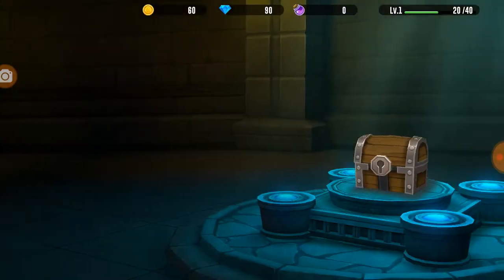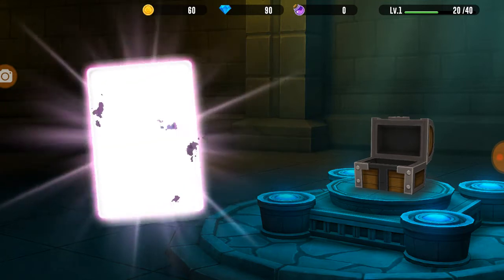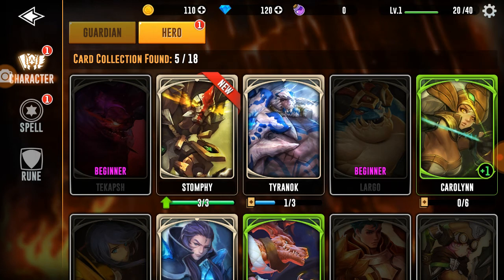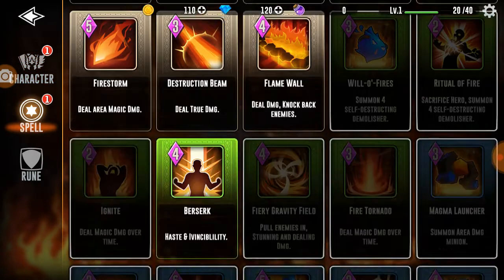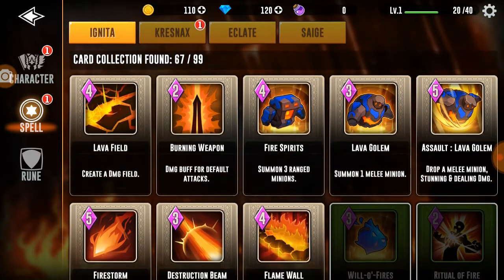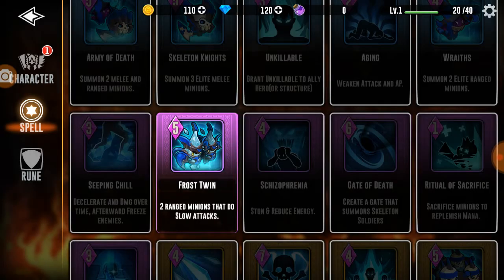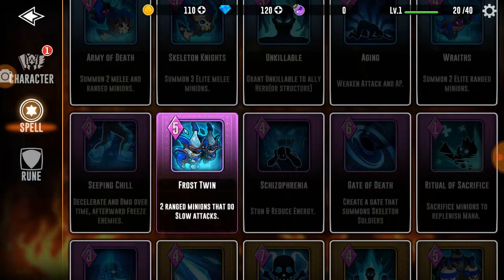Win all training battles - 30 gold, 30 gems. Frost twin - ooh, let's check this out. I got a new hero - it is a white hero though. We did get a purple spell. Frost twin: two ranged minions that do slow attack. I guess it's automatically used.